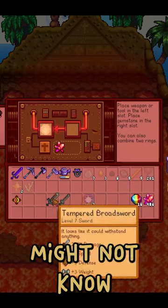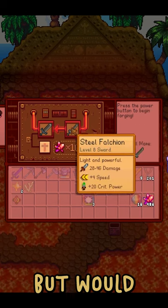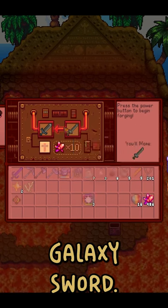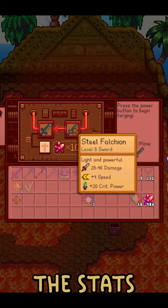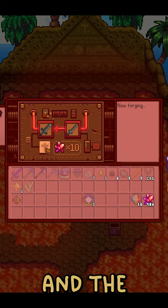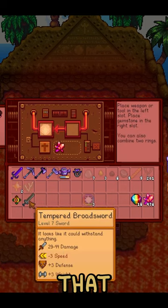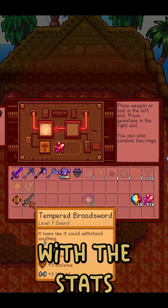Here's a neat trick for Stardew Valley that you might not know. If you really like the look of one specific weapon, but would rather it be as strong as the galaxy sword, then you're in luck. You can have the stats of one with the appearance of the other. Put the stat sword in the left box and the cosmetic sword in the right box. Once you're done, you'll have a sword that looks like the second one with the stats of the first.